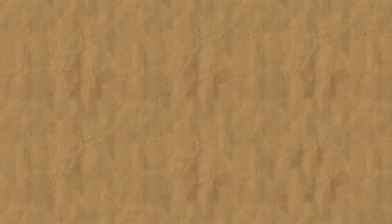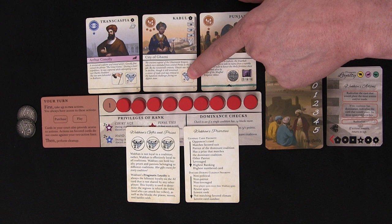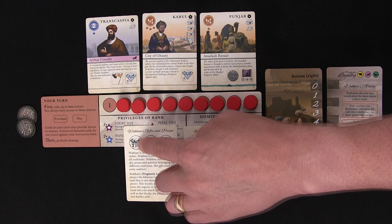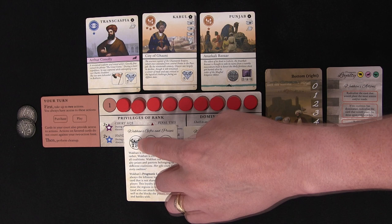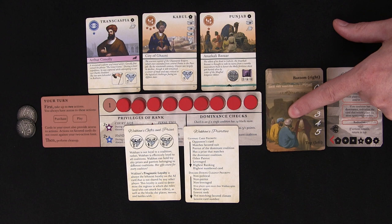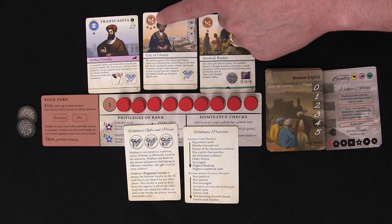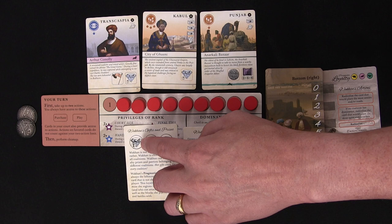Card-based actions are mostly the same for the Wakhan, but there are a few differences. These are found on about the last page of the rulebook for the Wakhan. The gift action works about the same, except she'll always buy the cheapest gift she can afford, placing it on her player aid card. The gift action is quite powerful for the Wakhan since she's loyal to all coalitions — she never loses her gifts, and they count as loyalty points toward any coalition during a successful dominance check. The only way the Wakhan can take a gift action is as a bonus action after she's used her two-action limit.